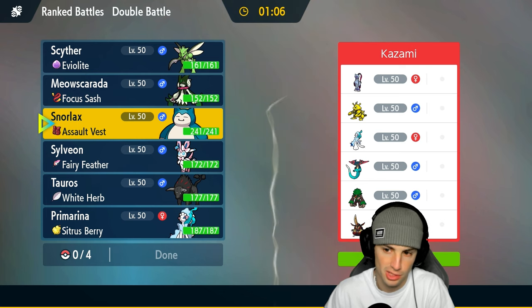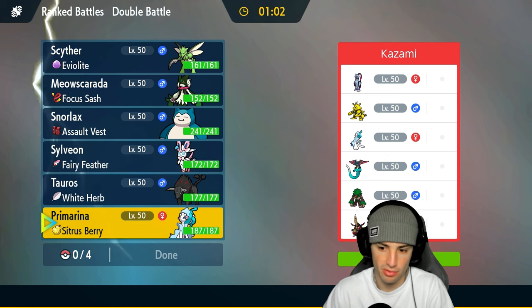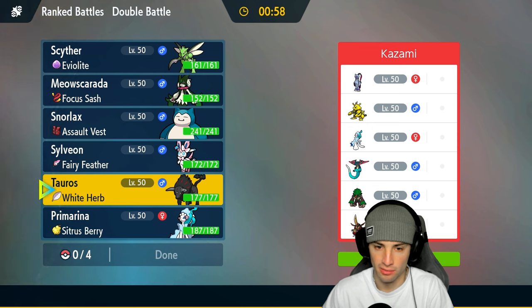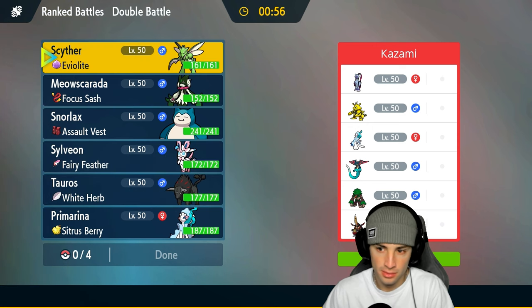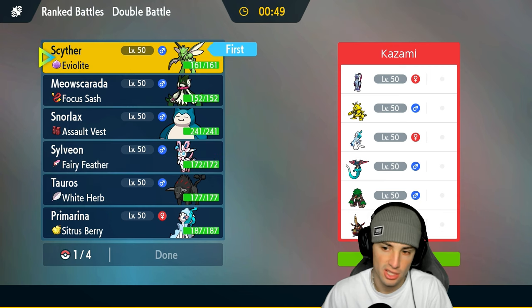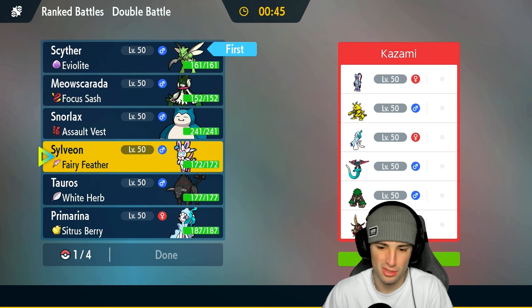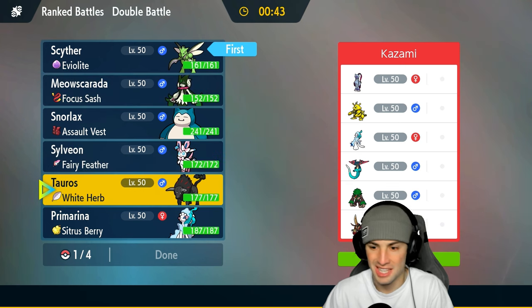I could go into Sylveon or Primarina. I like Primarina but I don't like Rillaboom matchup. Scyther's not bad for lead — honestly let's lead Scyther. A lot of people think using Scyther is like a Teowhen situation but this thing does respectable damage at all times. They could go Electabuzz which seems a little annoying, but I could just Intimidate turn one.